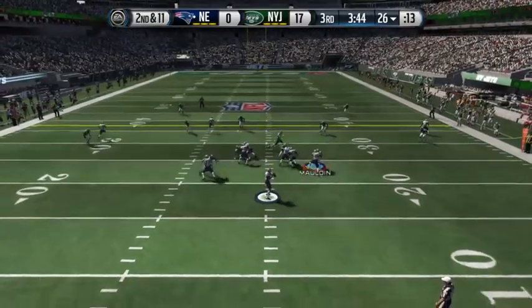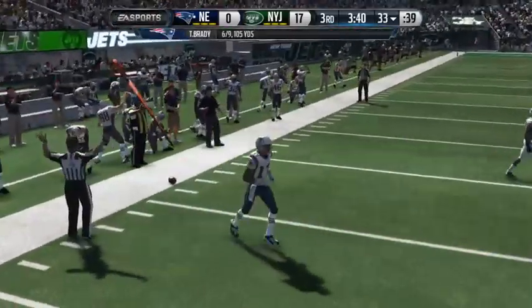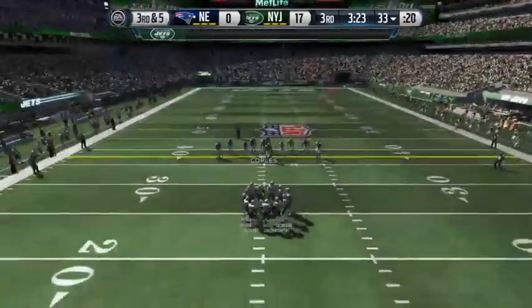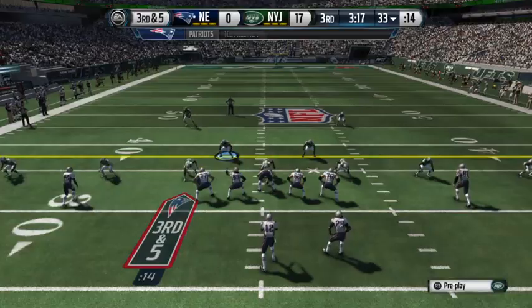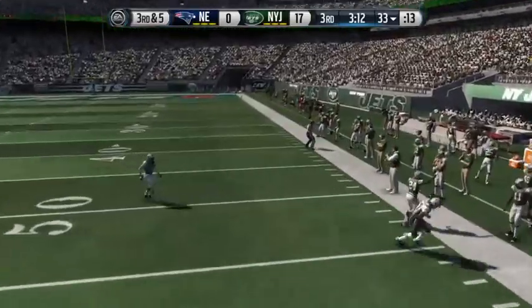Brady's back in shotgun formation, trying to work that left side. Brady sends it to Dobson. You just can't expect your defensive backs to cover that long. It's good coverage initially, but the quarterback can hold it all day long. Sooner or later these great wide receivers are going to get open. The Patriots take it from the 33. Brady, play action — and the pass incomplete.